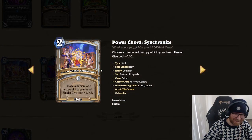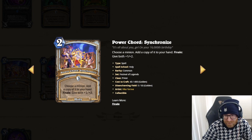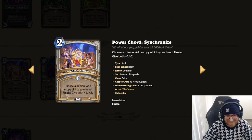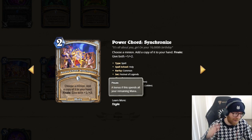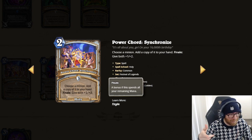Alright, let's look at some of the Priest cards. Power Chord Synchronize — 2-mana Holy Spell. Choose a minion, add a copy of it to your hand. And Finale: get both plus 1 and plus 2. So Finale is a new keyword — when you spend all your mana. So if you have 2 mana and spend this on 2, you get the effect. If you have 3 mana and spend 2, you'll have 1 floating and you won't get the effect.